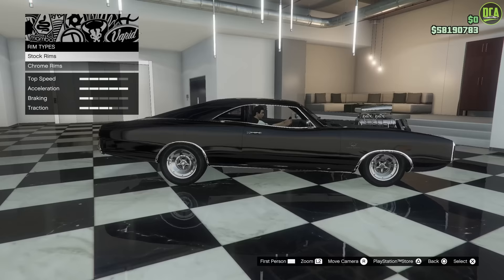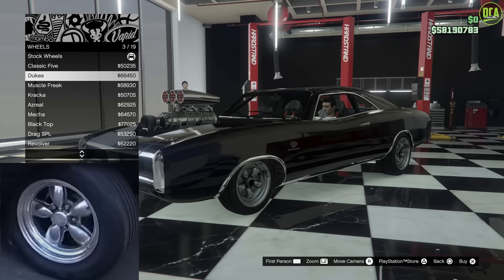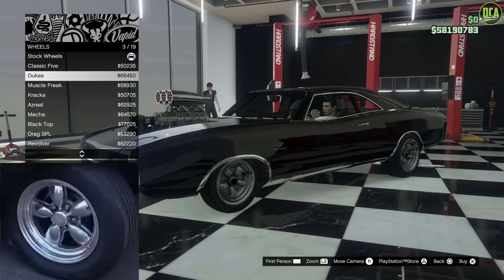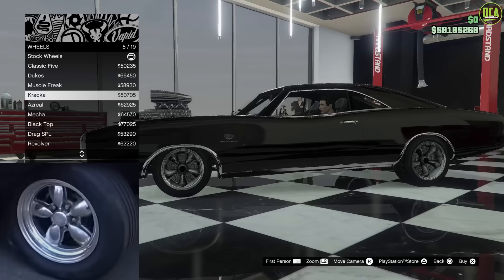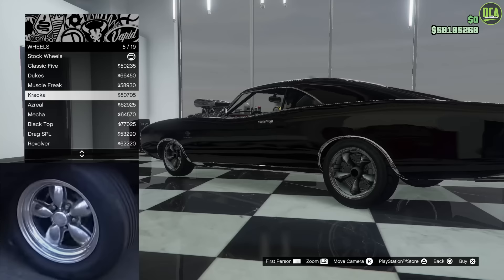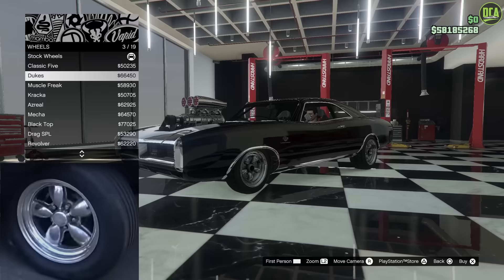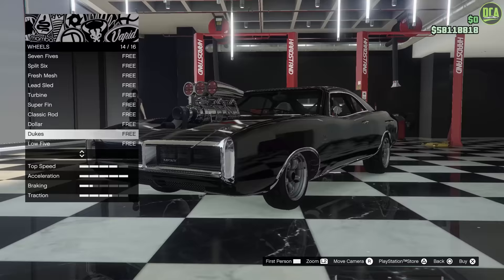For the wheels, go to muscle and chrome. You can choose between four different wheels: the classic fives, the dukes, the cracker, or the asriel. Personally, I think the dukes is going to be the closest because of the deep dish look it has and the spokes. In reality, it's more of a mix between this one and the dukes — the cracker is also pretty close but the spokes are too sharp. So the dukes is my personal pick. These are also available on Lowrider — I could have saved money there but I already bought it.